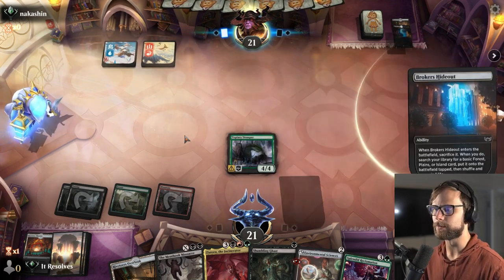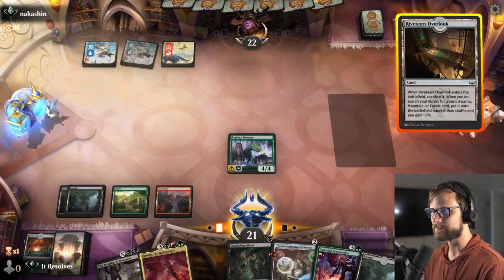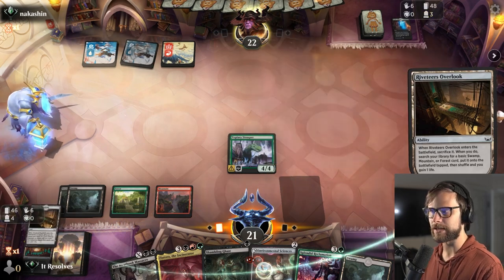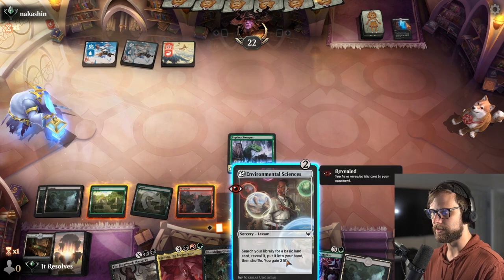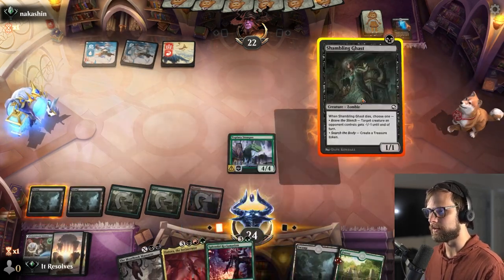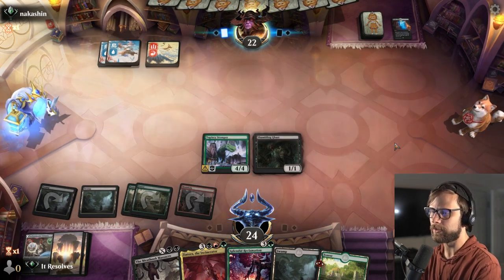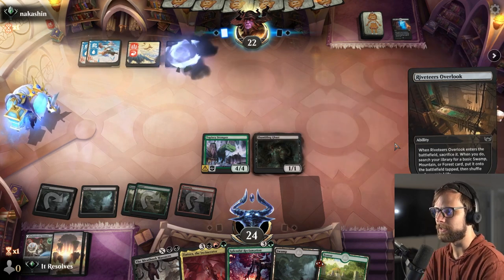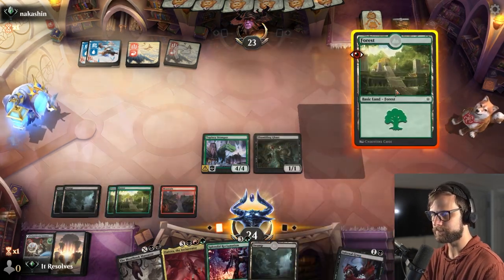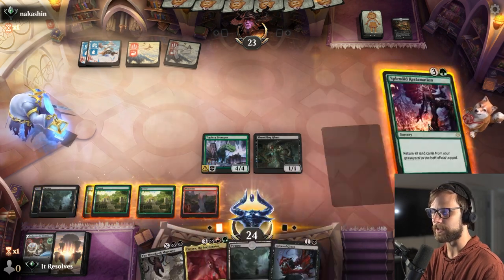We're sitting okay — Topiary Stomper isn't really doing anything yet, but we're ramping into our fifth land, which is quite good. We're on land six now, so a Scoot Swarm would not go amiss. We can also just Splendid Reclamation and get ourselves further in if we need. I'm going to try for the Splendid Reclamation here. This opens up the attack with the Topiary Stomper, which I think is important. This also just deck-thins us, setting ourselves up for a great future turn.